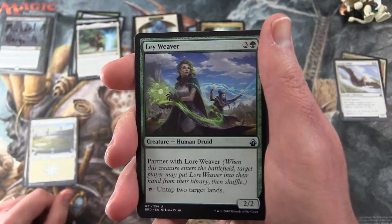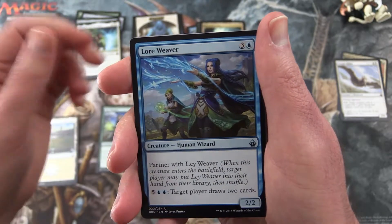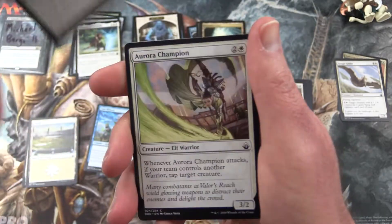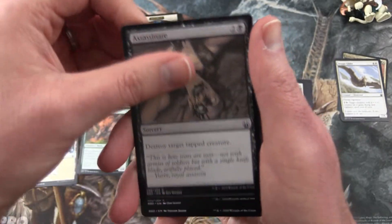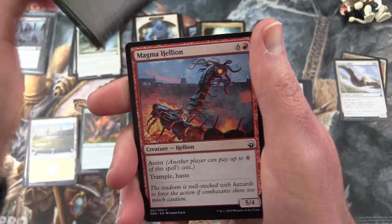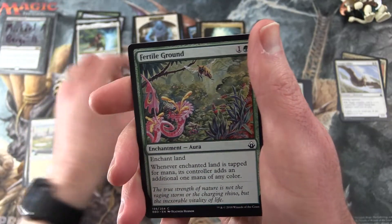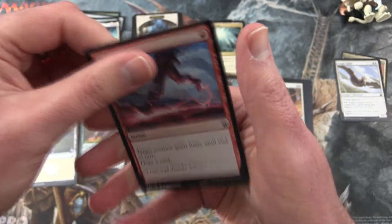Uncommons we have Lore Weaver and Lay Weaver — those ones partner together — and Hunted Wampus. Commons: Aurora Champion, Assassinate, Grotesque Mutation, Expedition Raptor, Jungle Wayfinder, Magma Hellion, Nimbus of the Isles, Fertile Ground, Peace Strider, and Expedite.